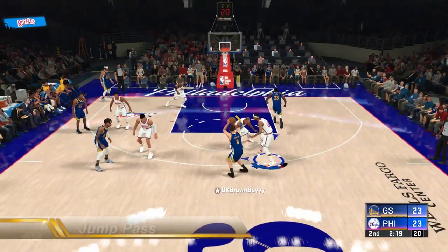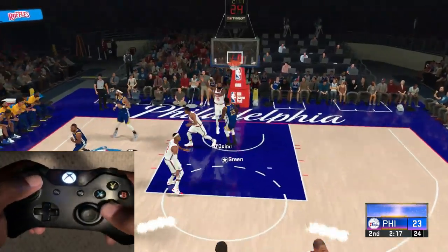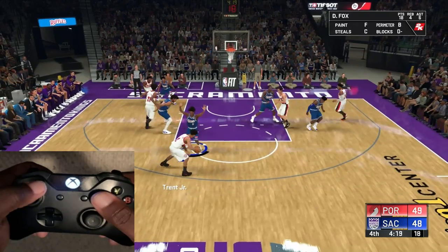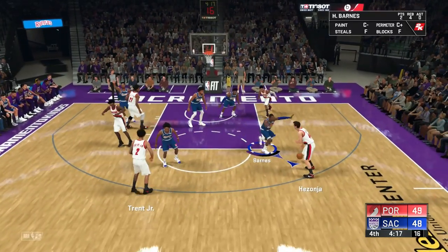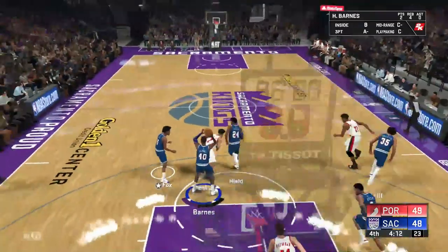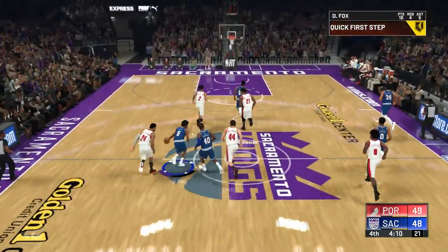Now for the jump pass. To complete this you hold X and A on Xbox, or square and X on PlayStation. Technically you're not supposed to jump to pass the ball because once you're in the air that's it — you gotta do something. But there is its very own button for it, so let's get into how we can make this work for us.